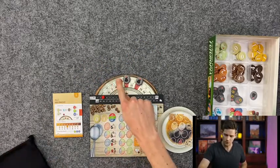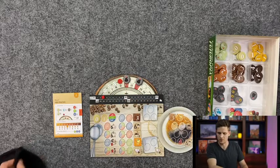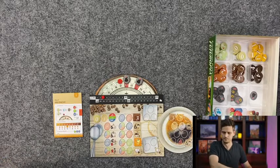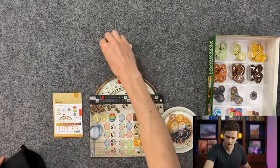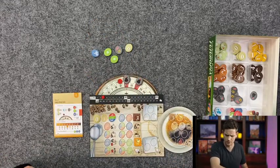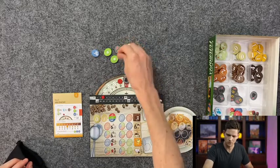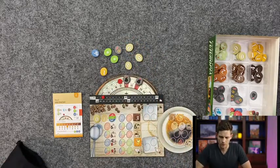Now we're going to be in round two. Since we have a nine here because our temperature is increasing, we're going to draw nine chips from the bag and see what we get - kind of rinse and repeat. We drew a not-great bean that will not do anything for us, and then we drew some flavor stuff.